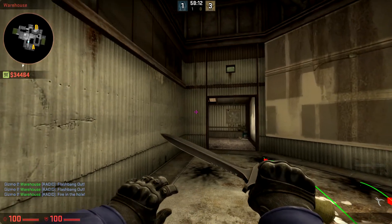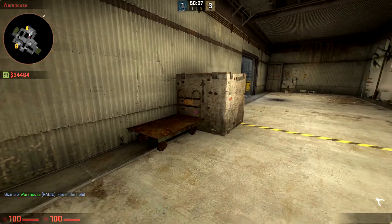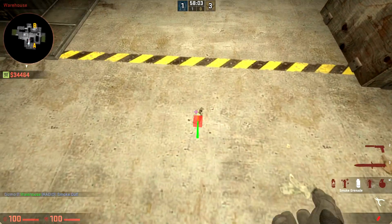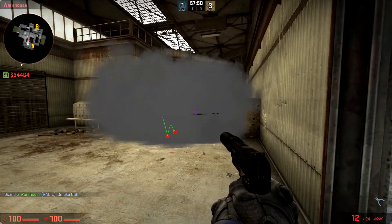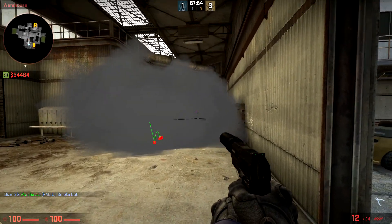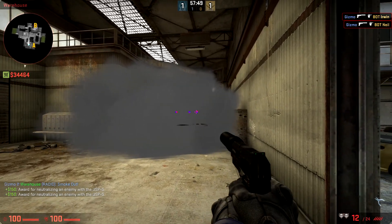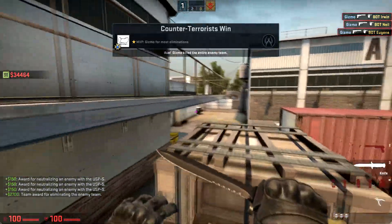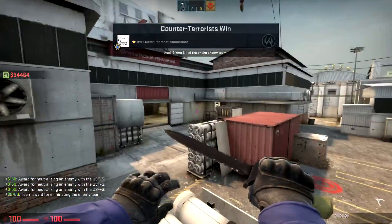So let's say there are people right here — normally they will sit behind the box right there, but everyone can take the same position. If they are standing like this, you can again see the leg of this guy, both legs of this guy, and both legs of this guy. So you can just headshot all three of them, or spray them down — whatever you want, depending on which weapon you have.